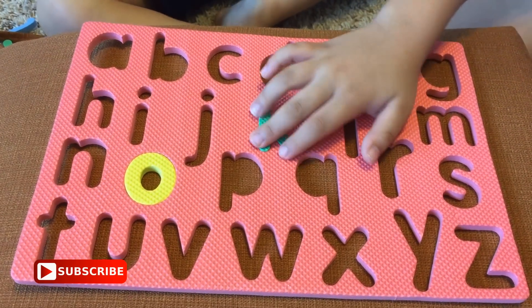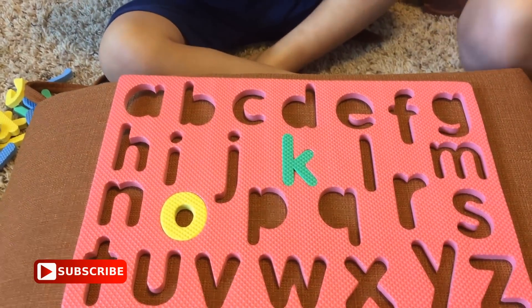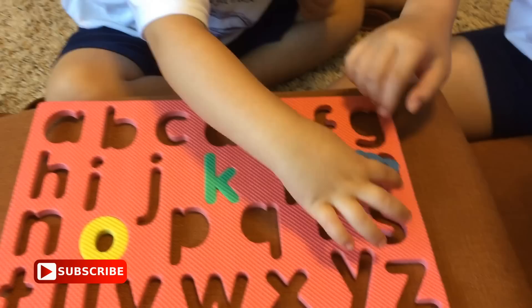Give me M. M is blue and it's round. It has three rounds. Here, I'll take it.